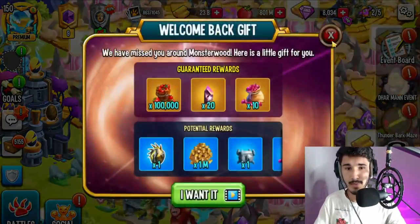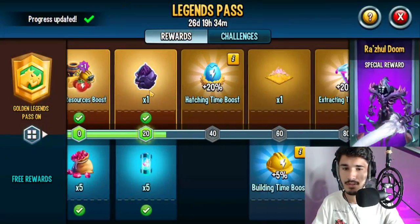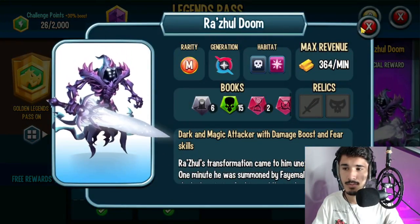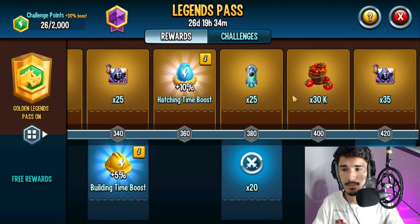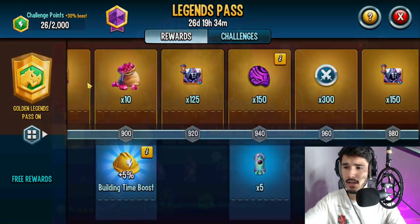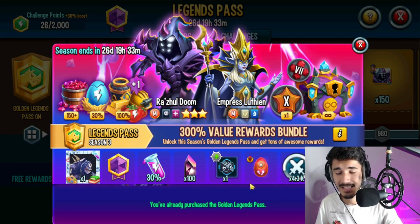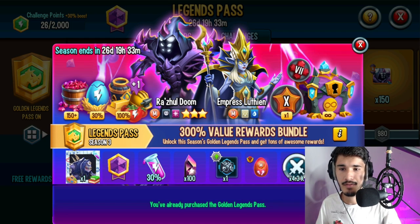As you guys may or may not know, the Legend Pass and the Battle Pass literally just dropped yesterday with the new season. I went ahead and locked in — take a look at this, I already purchased a Legend Pass for myself. I get the egg for Rosal Doom, and this monster is so worth it. I wanted to give you guys a chance to obtain this mythic monster as well. Besides that, it also gives you 150 gems — they lowered it down — and then there's a level 10 rune and so much more. You also get an exclusive talent that normal players don't really obtain; only players that actually purchase the golden Legend Pass get it.